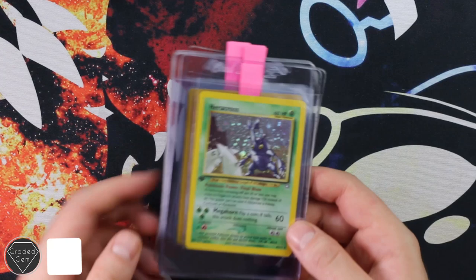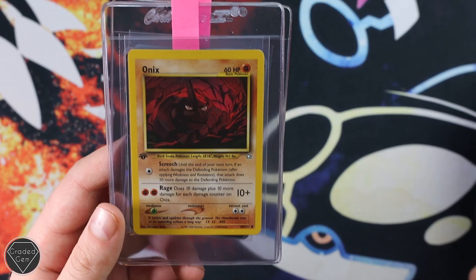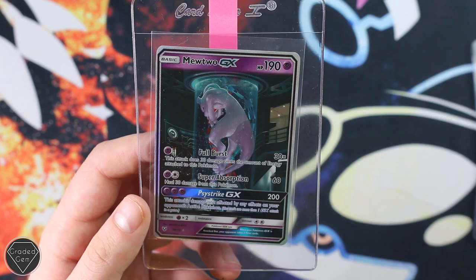Scott is next with five cards — please give Chilled Blastoise a follow on Instagram. We have Heracross First Edition, Team Rocket's Meowth promo, Onix First Edition from Neo — very dark card — Mimikyu GX with Jessie, James and Meowth in the background, which is pretty cool, and then the Mewtwo GX — the MewTwo as I like to call it. Really nice submission, best of luck with your grades.